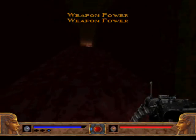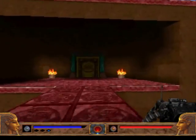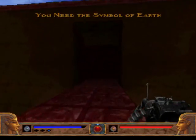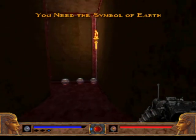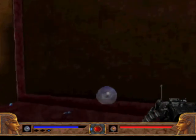Up here we have a bridge and the earth door. You need the symbol of earth for that. The symbols, from left to right, are: power, time, war, and earth. Destroy those enemies and that's the item I wanted to find earlier — this is a map.